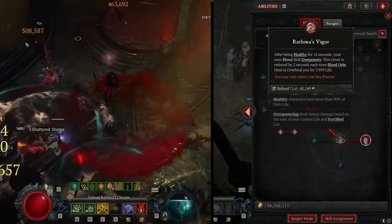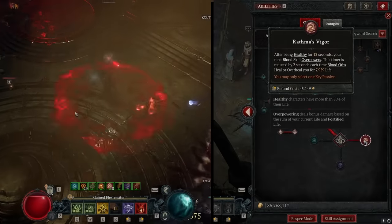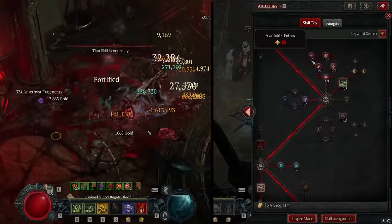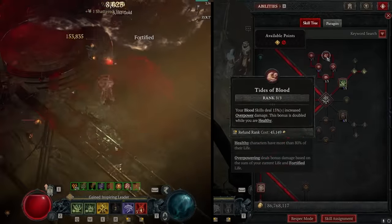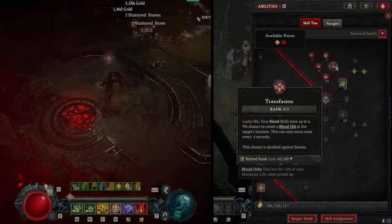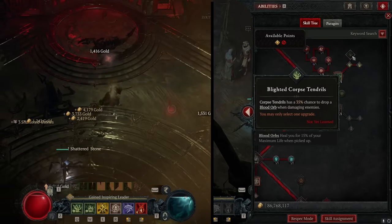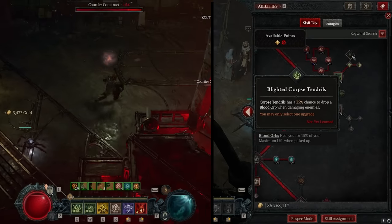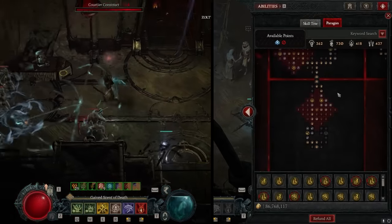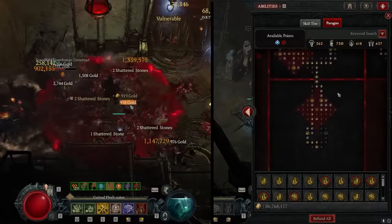The Key Passive is fairly important. Every 12 seconds we get a guaranteed overpower, and whenever Blood Orbs heal us for at least 8,000 life, we reduce its cooldown by 2 seconds. This is why we're running Transfusion — to get Blood Orbs to proc the passive. I don't think it's worth running Blight and Corpse Tendrils because you very often miss the Blood Orbs, and the Vulnerable application is typically much better. Next we're going to talk about the Paragon Board, and then some tips and tricks to help you optimize the build.